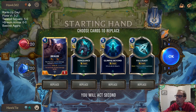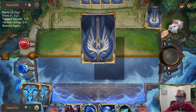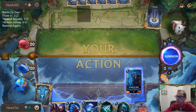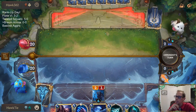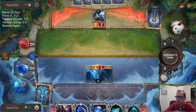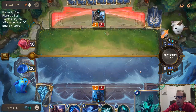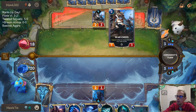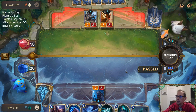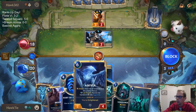We're going to keep Braum and Vile Feast and get rid of both of the others. It didn't really draw cheap things which is what we want. Look at that — basically playing Starlet Seer over Vengeance and Ruination. Look how good this Starlet Seer is right here. My thinking is they probably don't want to block — if they have Miss Fortune, which they do, they don't want to block there because then I can't trade regularly.